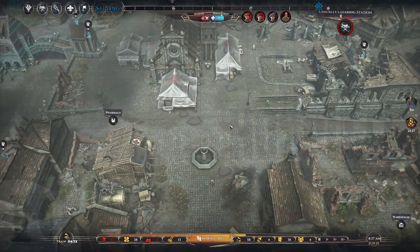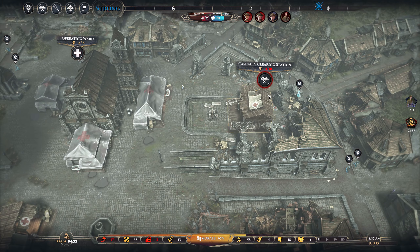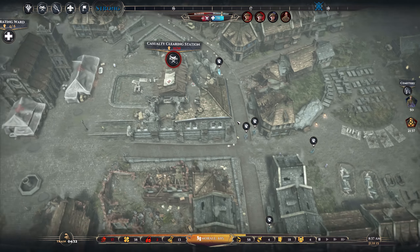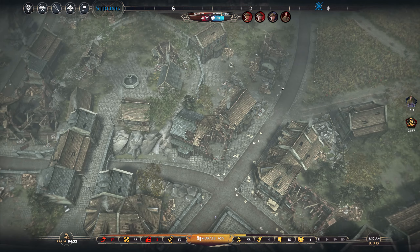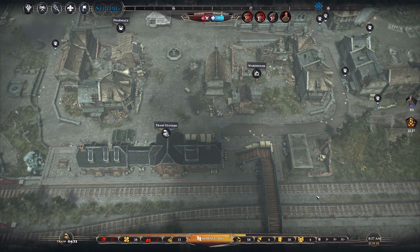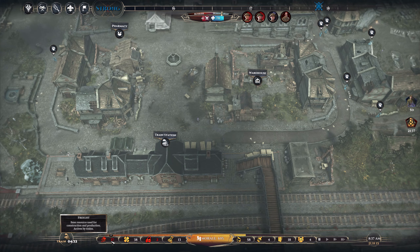Welcome back everyone, welcome back to Let's Play War Hospital. We're in a bit of a pickle. We have 11 wounded at the casualty clearing station. At least we're not having any other wounded coming in at the moment, apart from maybe the trains. The problem is, because the train tracks were destroyed and we've only just repaired them, we are practically out of freight.